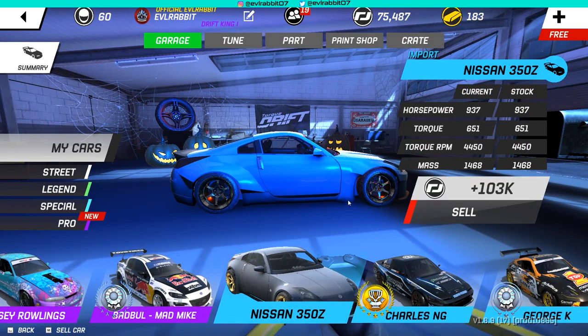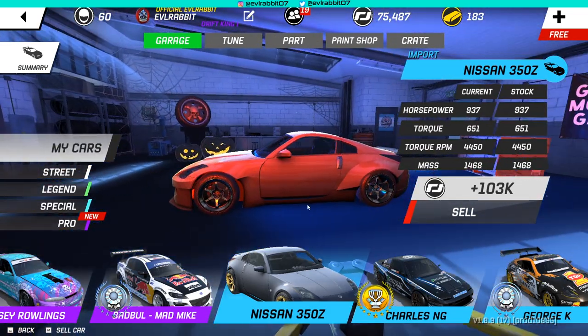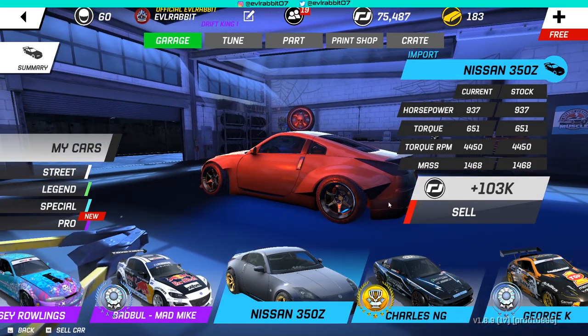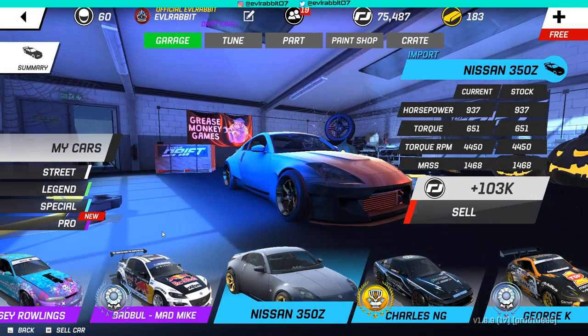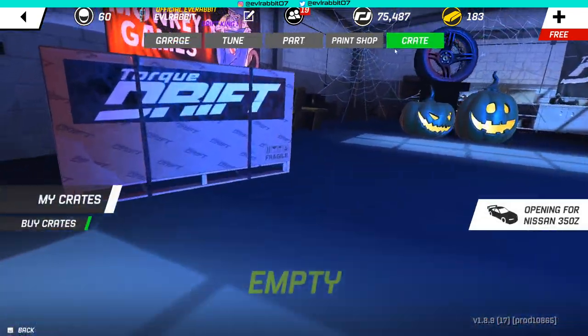We do also have now a wide body on the Z. We did turn the driver off in the graphics so that he's not sticking his head through the door — although for Halloween, that'd be pretty sweet. We do have the Z full wide body kit on there. We're going to be doing a livery on it here very shortly because, of course, we've got to add a livery.